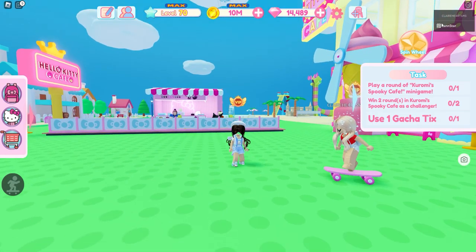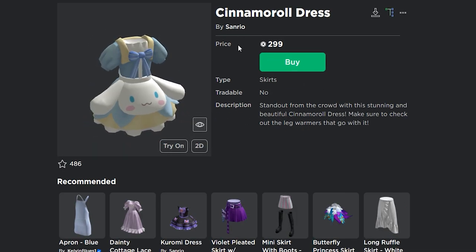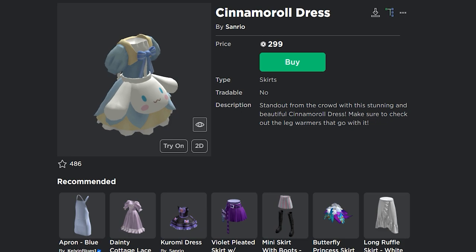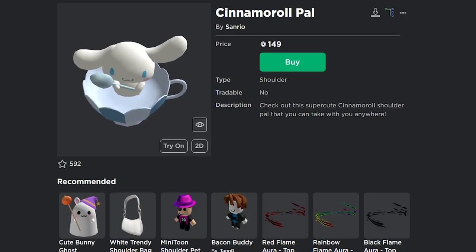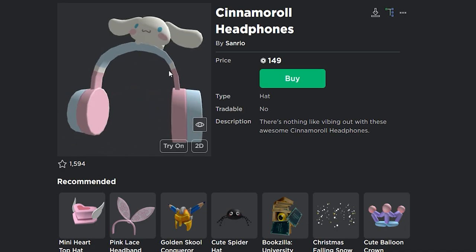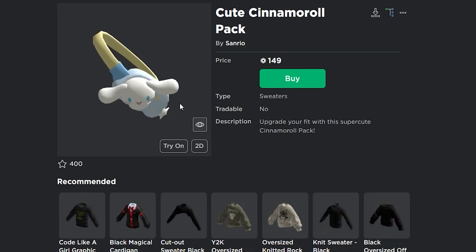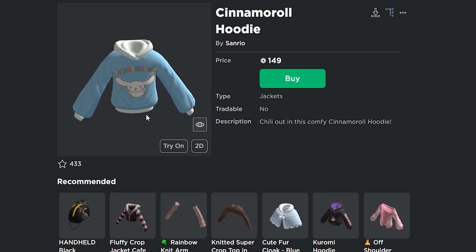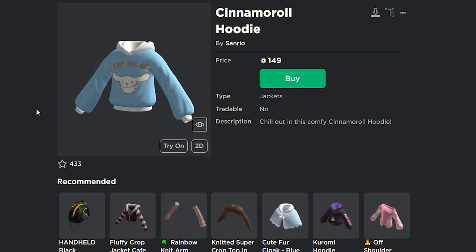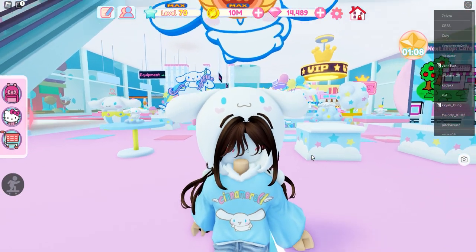You can get those 7 items by using your Robux: Leg warmers for 99 Robux, this beautiful Cinemarill dress for 299, Cinemarill Pal for 149 Robux, Headphones for 149, Cinemarill Umbrella for 199 Robux, Cute Cinemarill Pack for 149 Robux, and last but not the least, the Cinemarill Hootie for 149 Robux. And here is the Cinemarill Hat in game.